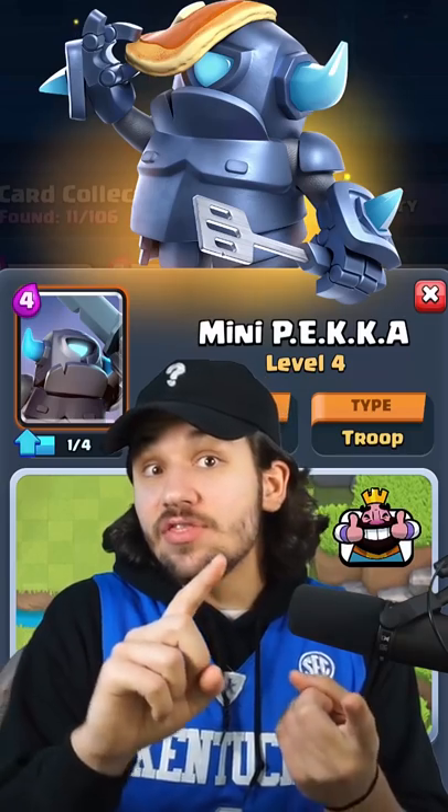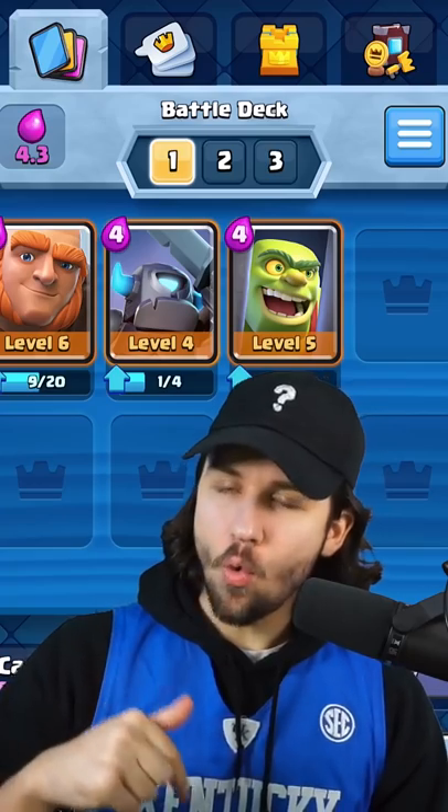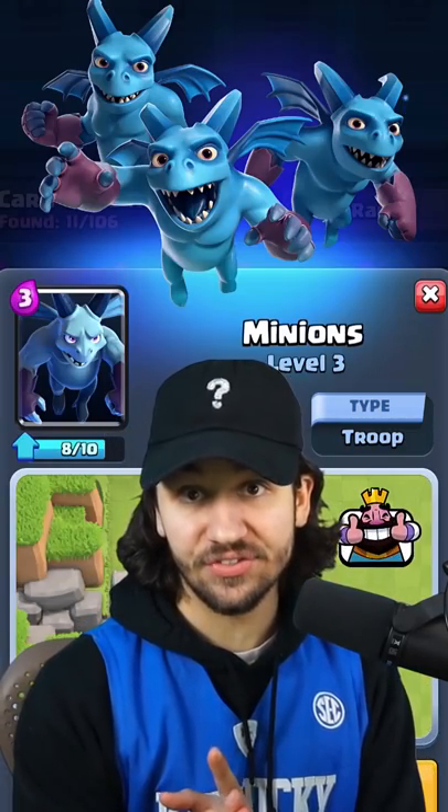let's add in the Mini Pekka and the Goblin Cage — two very strong counters to the Giant. Now we need some air defense, so let's go with the Musketeer and the Minions.